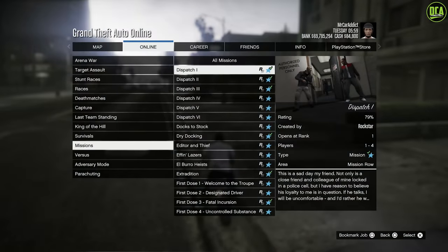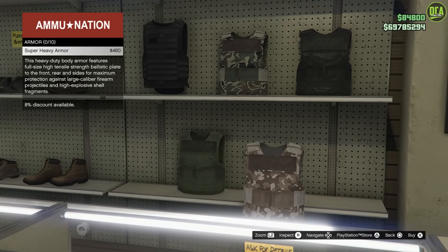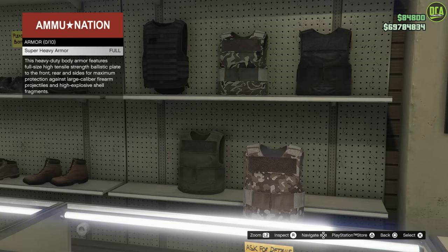Madrazo dispatch service missions can now be done solo. Your body armor will now be reverted to what you had if you quick restart a mission. A buy-all option has been added to the ammunition when buying body armor. Also, when equipping body armor via the weapon wheel, it will now equip different types of armor based on how much health you have, which seems useless since Rockstar only allows us to purchase a maximum of 10 body armor and everyone buys the super heavy armor.